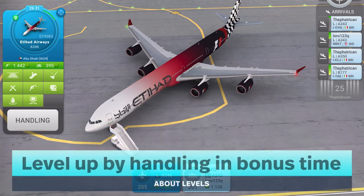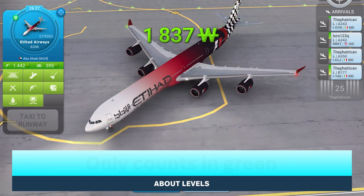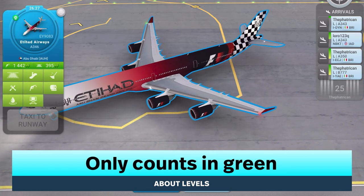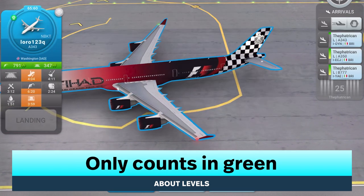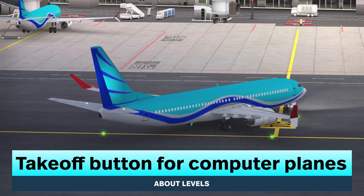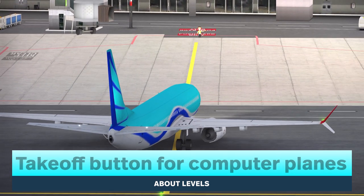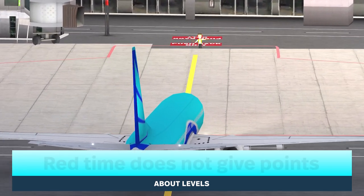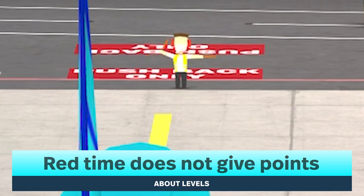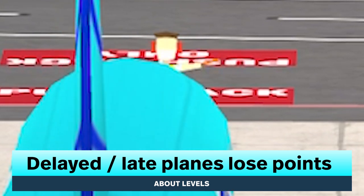World of Airports gives you levels when you handle an airplane in bonus time. Bonus time is only counted when a plane's handling timer finishes while the timer is green. You must also take off computer planes while the timer is green. Red time does not give any points.